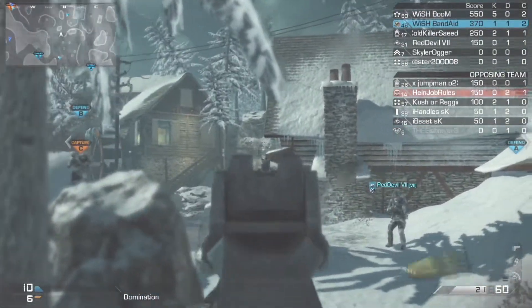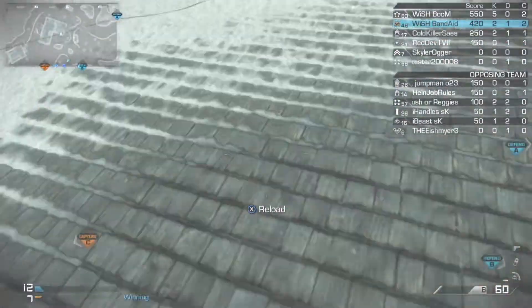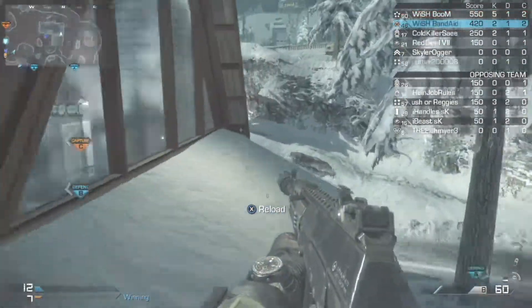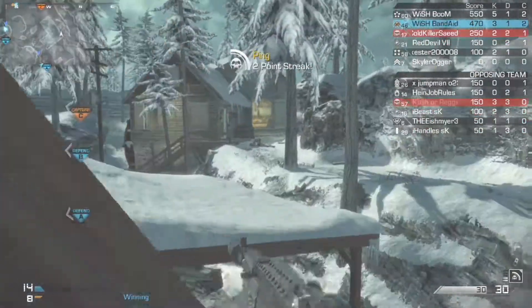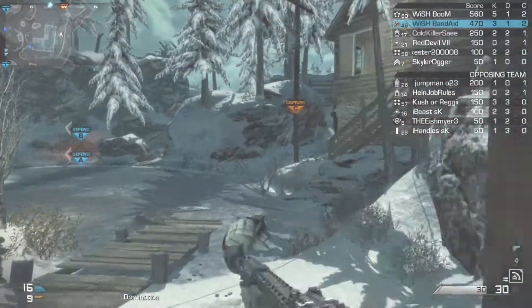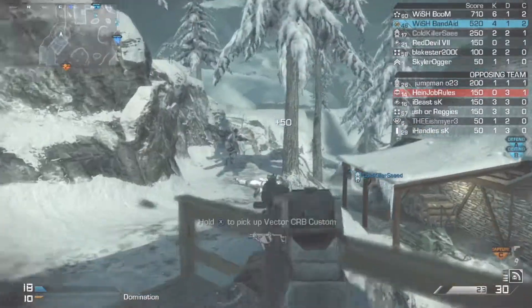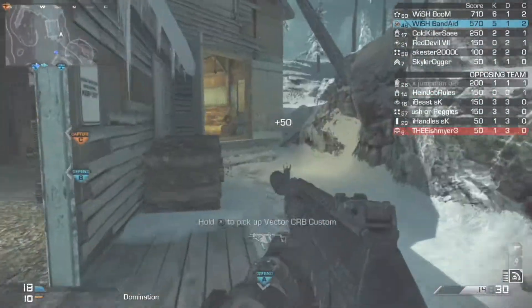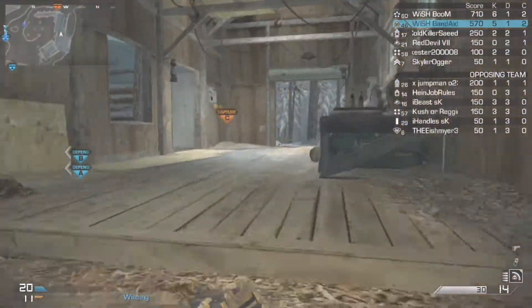What is up YouTube? It's your boy Band-Aid and I'm back bringing you guys another KEM strike, this time on the map Whiteout. I'm going to point out to you guys the best — this might be one of the easiest maps to get a KEM strike. Because once you get them trapped in the A spawn on domination, you can actually work the spawn so well, and I'm going to show you that when we as a team actually get them pushed into that spawn trap.